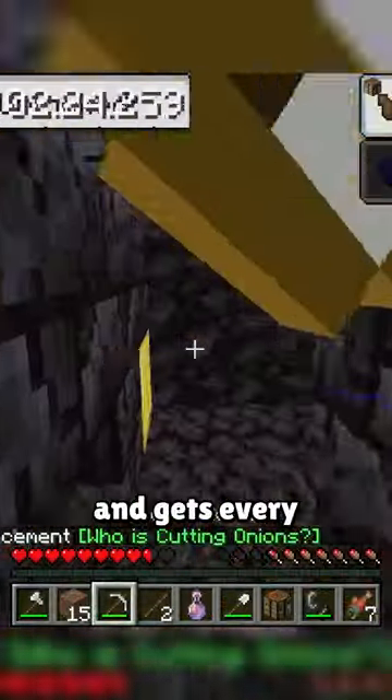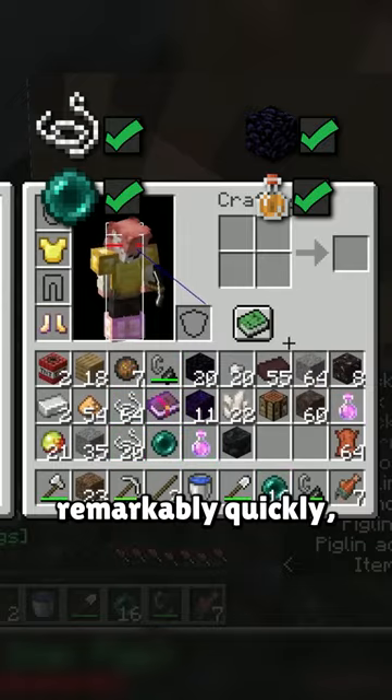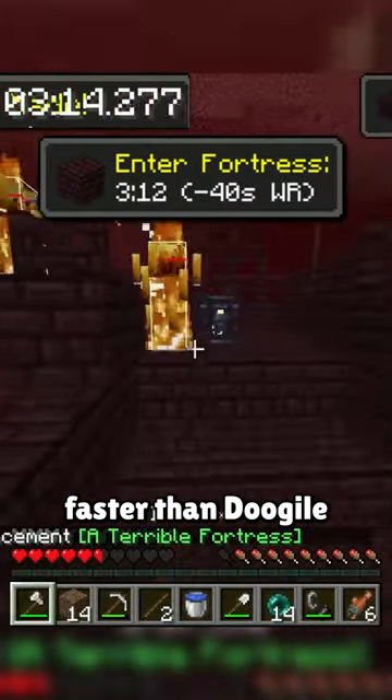From there he runs the manhunt route on the housing bastion and gets every piglin trading need remarkably quickly, getting to the blaze spawner during the fortress 40 seconds faster than Dugile.